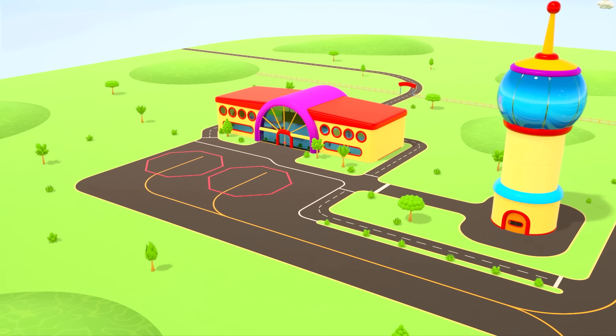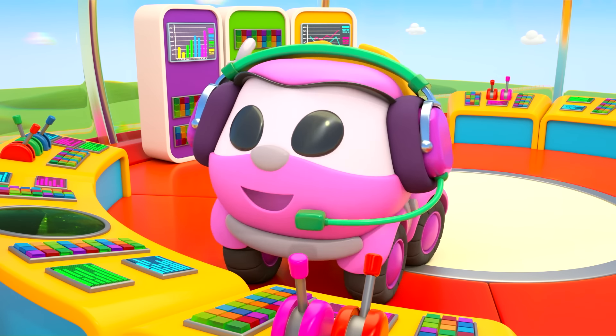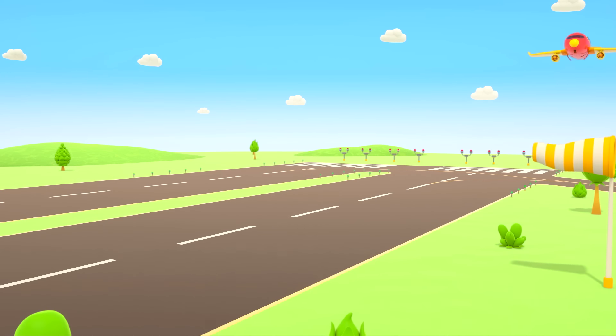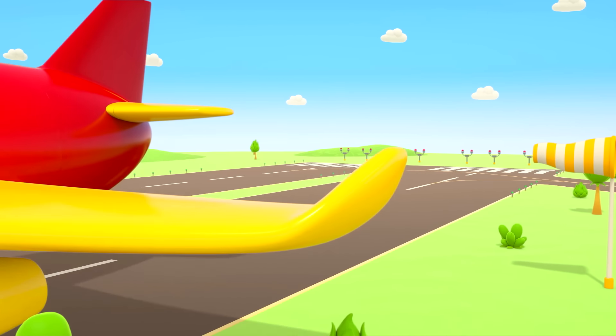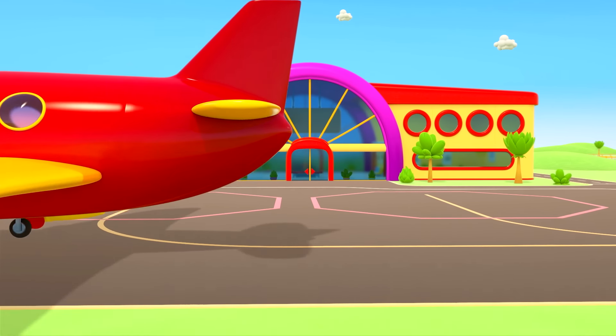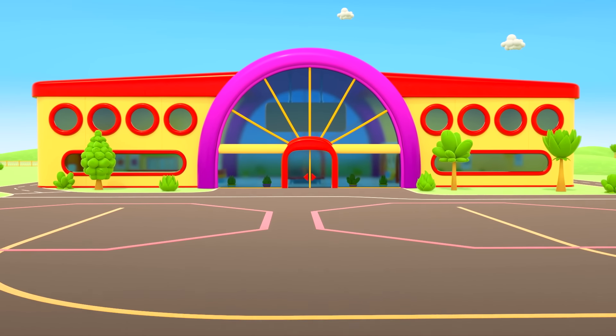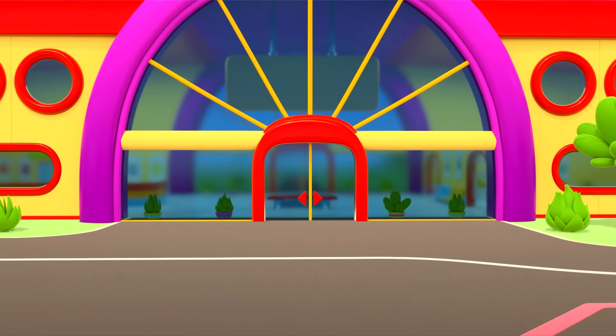Look — it's the airport! Red plane, you're clear for landing! Leia is working as an air traffic controller — she tells the airplanes when they can land and when they can take off. The red plane is getting ready to park. And what's happening inside the terminal building?